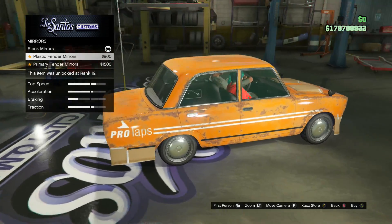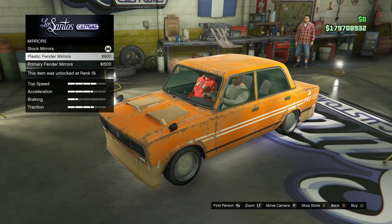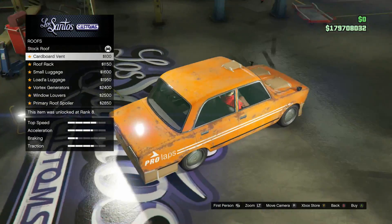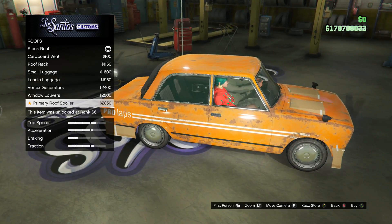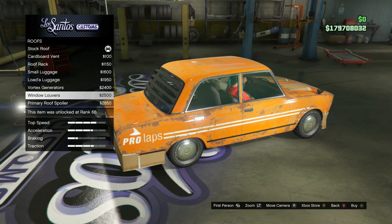What do you think — plastic fender mirrors? Omega, look at those! Get some racing mirrors — oh my god, yeah! It looks so good. Alright, what do we got for the roof — cardboard vent? I want to do the roof rack luggage load. Whoa, you can get window louvers on the back — holy shit!